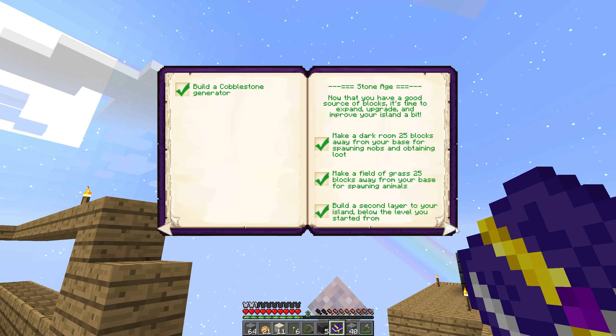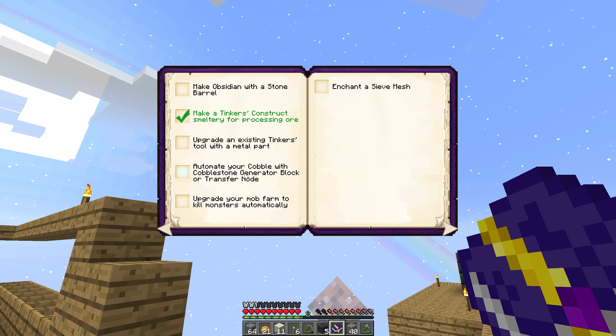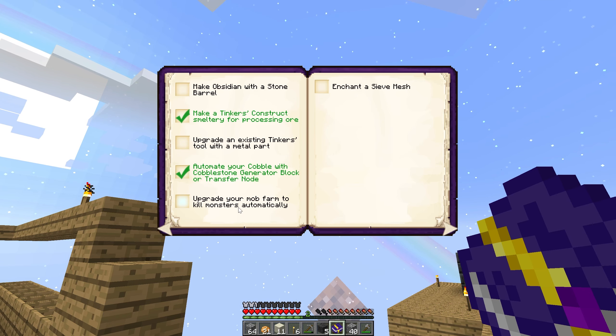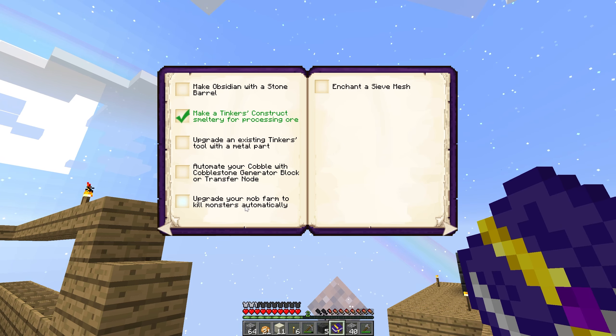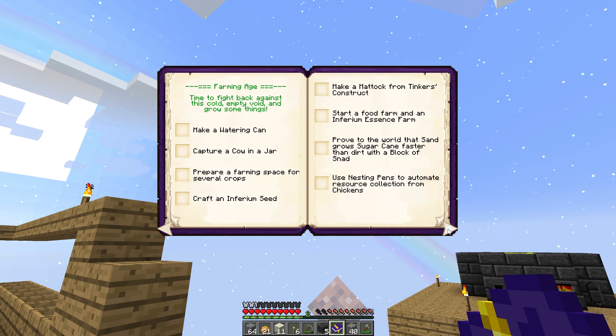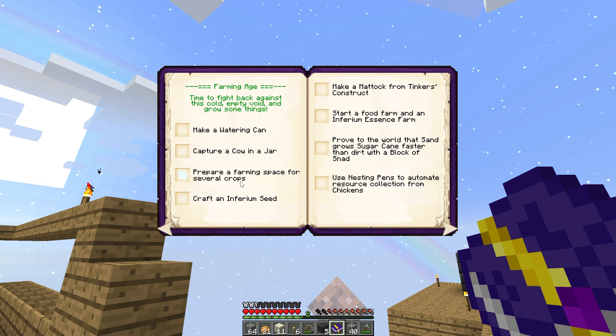Haven't made obsidian yet, don't really need to yet. Tinker's Construct smeltery - just done that, nice! Haven't used transfer nodes. Haven't upgraded my mob farm to kill monsters automatically. Haven't enchanted a sieve mesh. Haven't made a watering can. Haven't captured a cow in a jar. Okay, we're getting onto things we really haven't done, but it'd be good to do these things next.